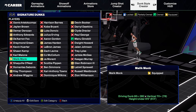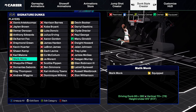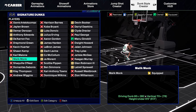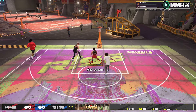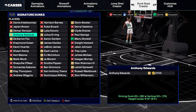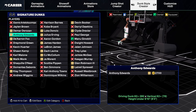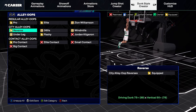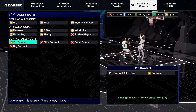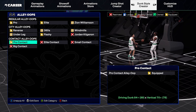For signature dunks I only have one equipped: Malik Monk. It has good safe two-handed dunks and really fast one-hand dunks. In-game it's a very safe and fast two-handed dunk. Another package I've heard is good is Anthony Edwards — I haven't tested it myself but I've heard good things. For alley-oops I have the pro elite reverse flashy and pro contact alley-oop packages — I rarely catch lobs on this build but those are the ones I have equipped.